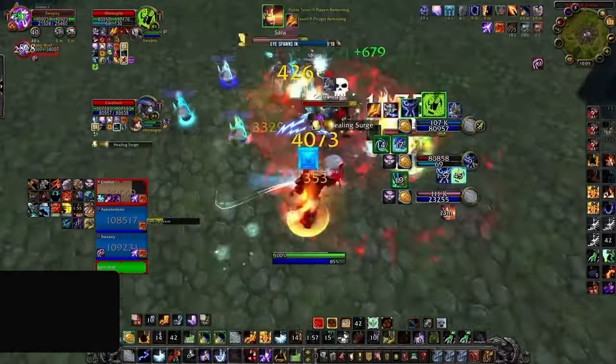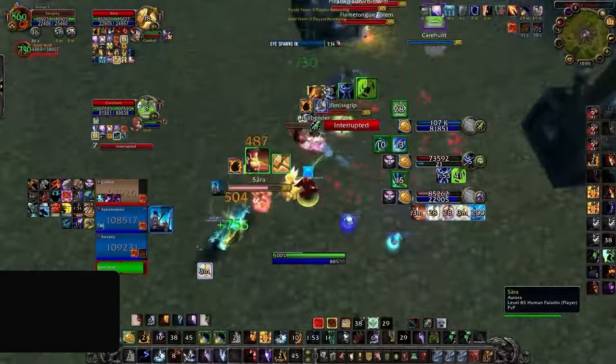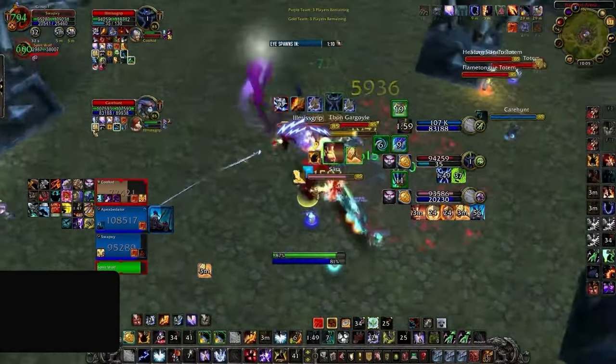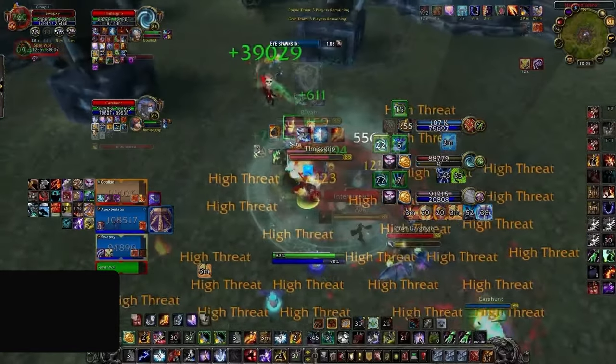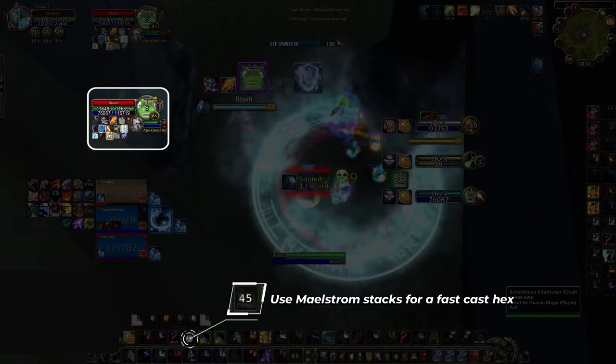Just because you can use Maelstrom at 5 stacks for an instant cast doesn't mean you're always going to be doing this, as the haste gained from 3 stacks upwards is still fast enough to warrant using it. You can see Swapsie using this cast time here, where he lands a quick Hex on the enemy mage — which, although casted, is far too rapid for the mage to really react to.